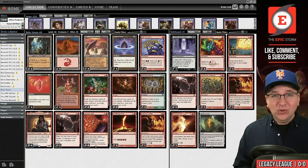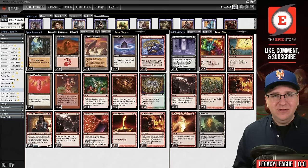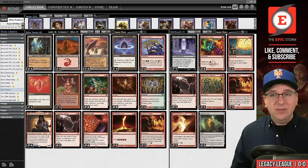The second reason people like Ruby Storm is that you get to do sweet things with Bonus Round — you get to copy your Rite of Flame, your Manamorphose, your Reckless Impulse, the make-three-treasures-draw-three-cards card. It's really sweet when you get to copy your spells. Some might even say it's 'win more,' and I think every content creator uploading these Ruby Storm videos knows that Bonus Round is the worst card in the deck.